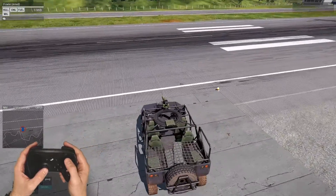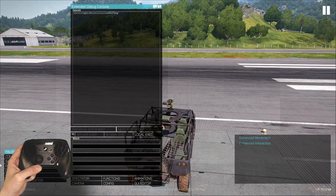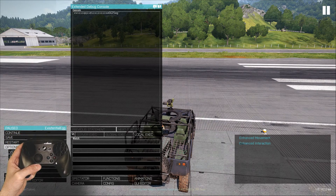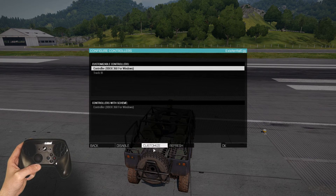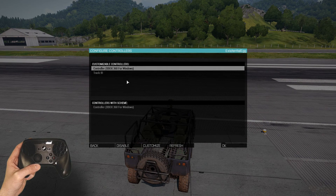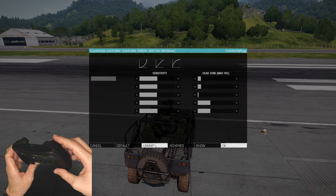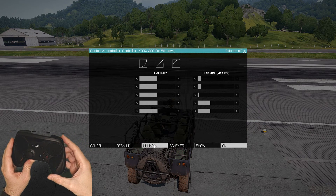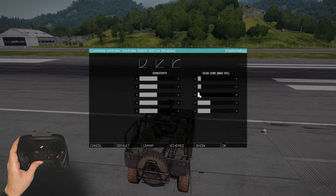What that is, is the dead zone. It's the dead zone of your trigger. So go — even if you don't have a controller scheme, like you can see I'm not using the scheme — but go to your controller, customize. Then in here, trigger, I can see which one it is. Up the dead zone.